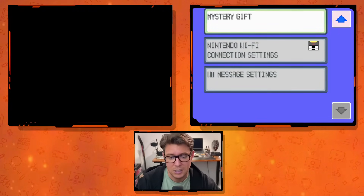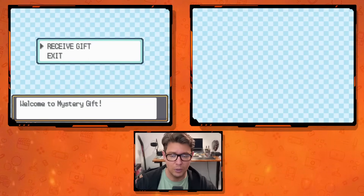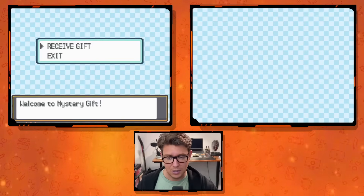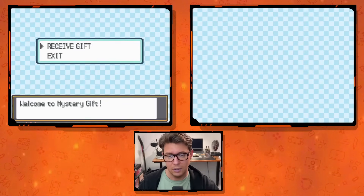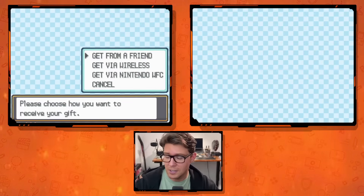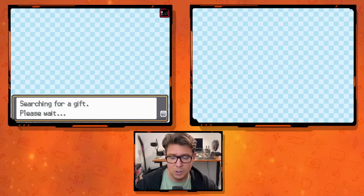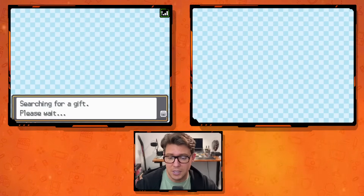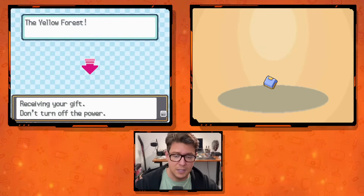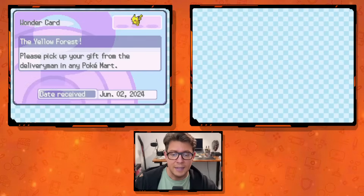Now that we've set up the Nintendo Wi-Fi connection settings, we're going to go to Mystery Gift. There are a few things to know about the Mystery Gift system: you can only hold a couple at a time. On Gen 4 and Soul Silver in particular, I can only grab about two or three before it says you have too many — go retrieve your stuff first. The gifts I've been receiving are randomly given, so I don't know exactly what I'm going to get. Right now it gave me Yellow Forest.